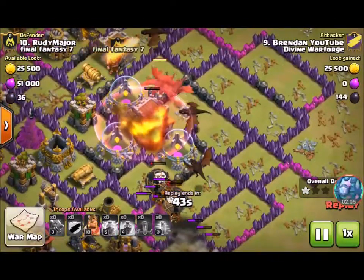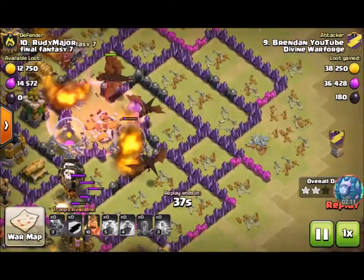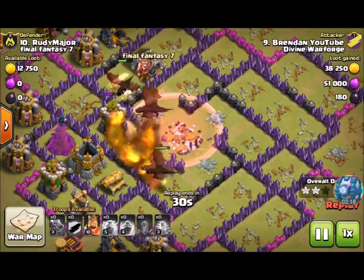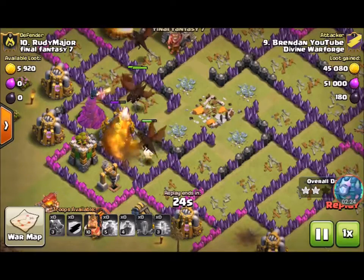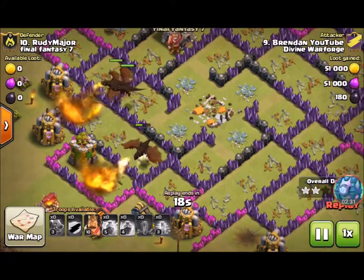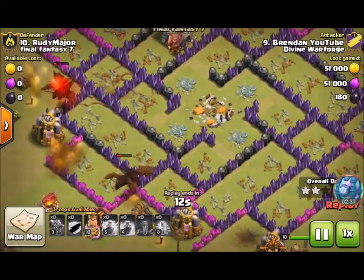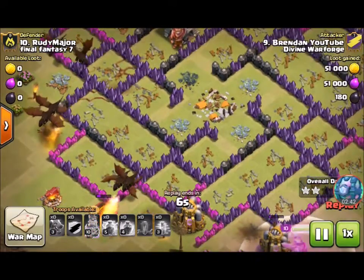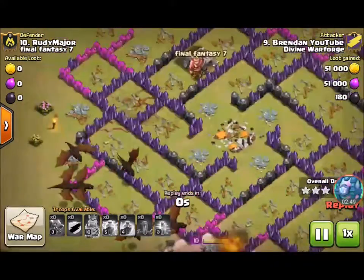I placed a rage right around the walls and placed the balloons right behind my dragons so that the balloons got enraged and the whole clump of dragons got enraged to go up to the air defense, so the air defense could go down as soon as possible and wouldn't kill any more dragons. Then I placed the haste in the center to make the dragons go a bit faster so they could clear high hit point buildings quicker, such as the town hall, gold storage, and elixir storage. That's a three star by me on a dragon attack.